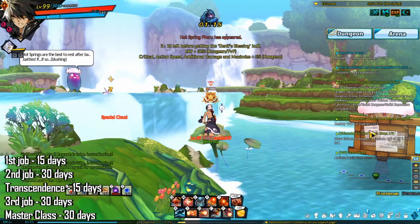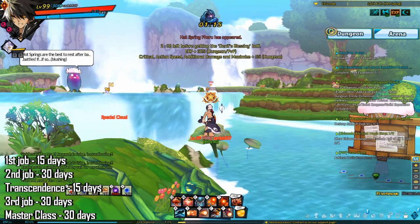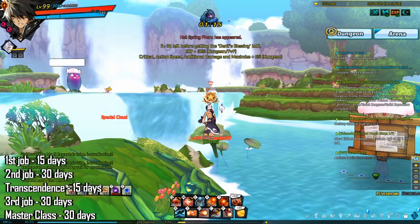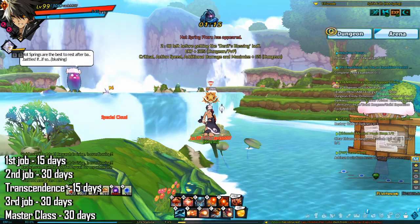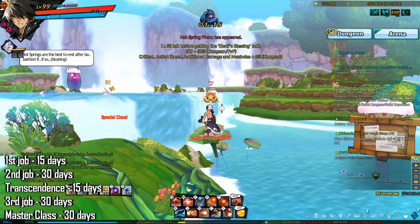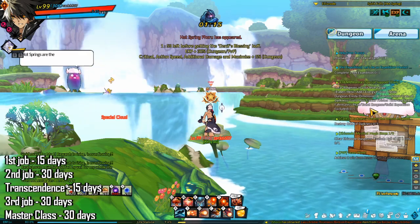You can also get temporary fetch auras by opening the job change cubes. The first job change cube gives one that lasts 15 days, the second gives one for 30 days, the transcendence one gives one for 15 days, the third job one gives one for 30 days, and the masterclass job change cube gives one for 30 days as well.